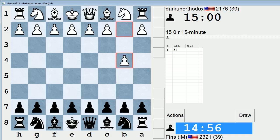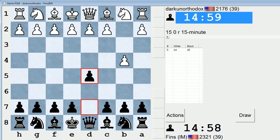Hey guys, this is John, and I'm playing Dark Unorthodox in the 15-minute pool in ICC. True to his name, he has opened with an unorthodox move: b4, the orangutan on move 1. I'll play d5 against that — it's my go-to against b4.